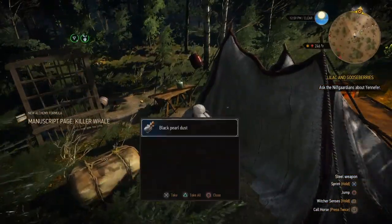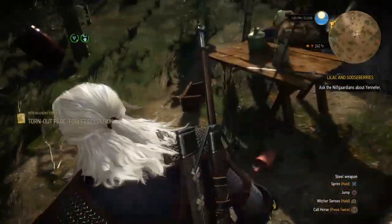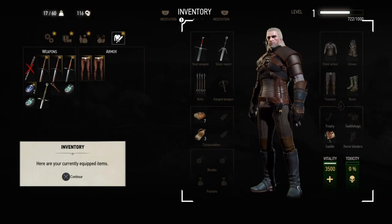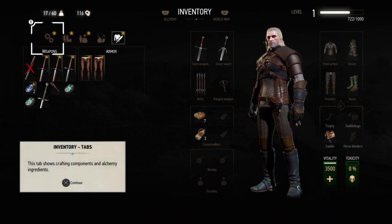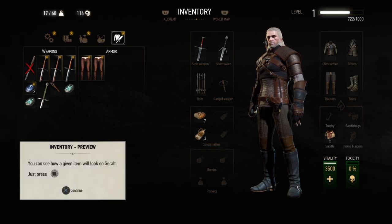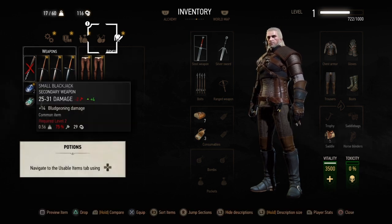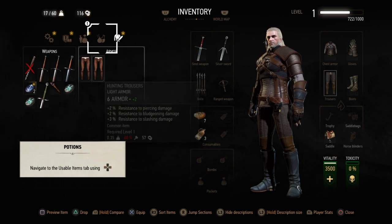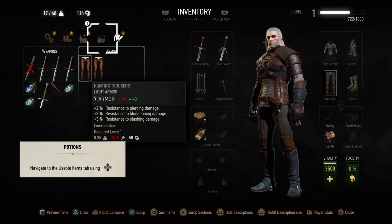Straight away, just by doing a couple of little things, I've collected a bunch of items and I can sell all of these in my inventory. I can choose to do two things with these. I've got hunting trousers which you can sell for 58 crowns, but it'll be less than that because you're only level 1.